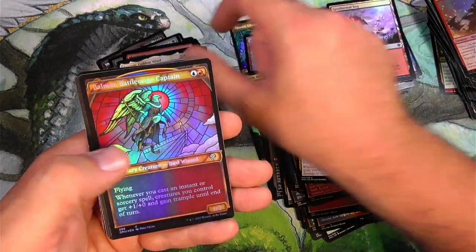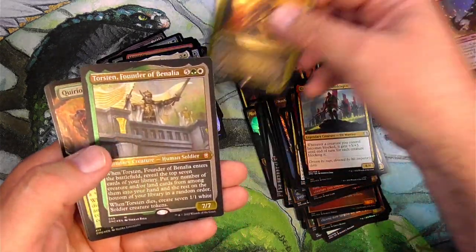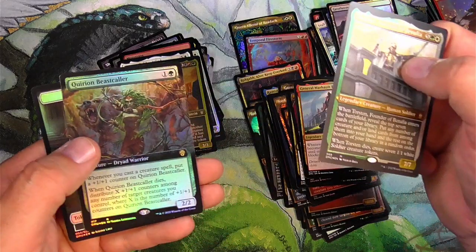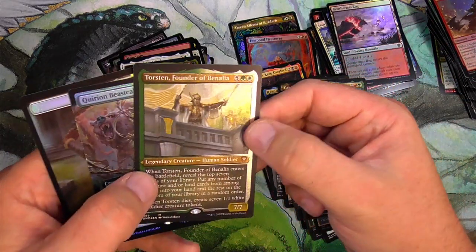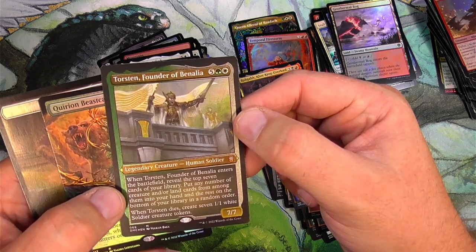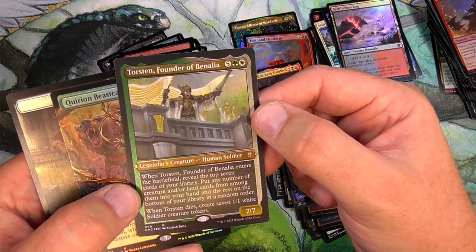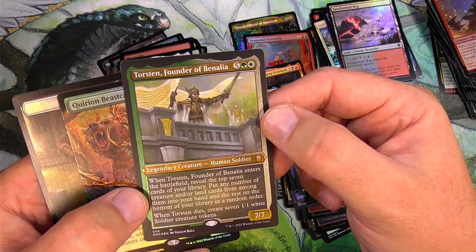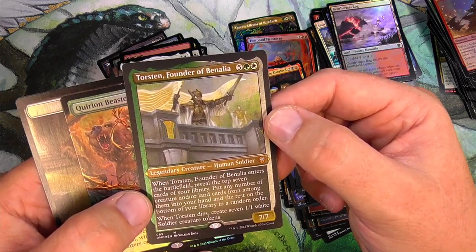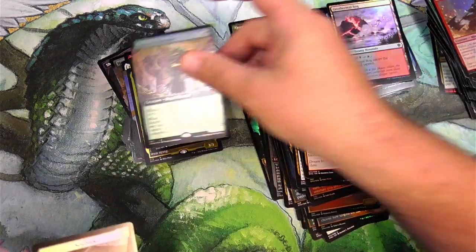Xerium, Golden Wind, Valmore, Bell's Dragon, Zyra the Golden Sting, Torsten, and Quarry Beast Collar — I like this card too. Legendary — enters the battlefield, reveal the top seven cards of your library, put any number of creature and land cards from among them into your hand, the rest on the bottom in random order. When it dies, create seven 1/1 white soldier creature tokens. Interesting — costs a lot but it's got possibilities.